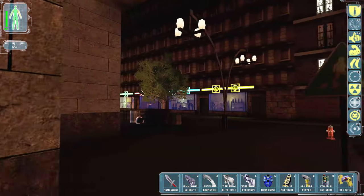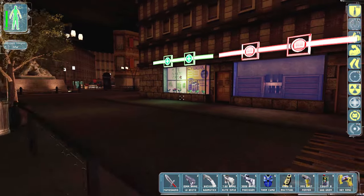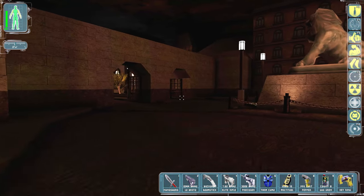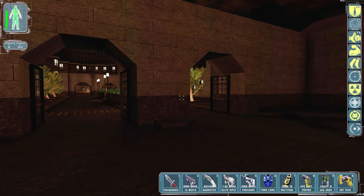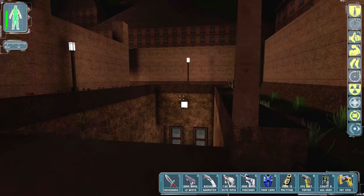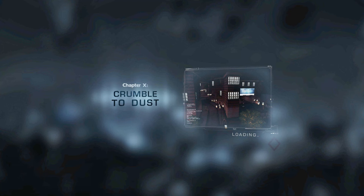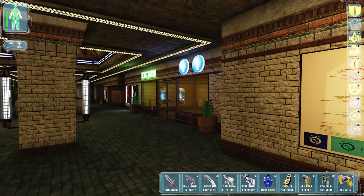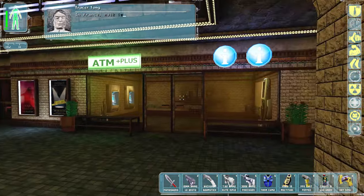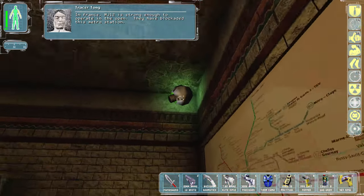I really wish I could disable this guy, because these doors are just not accessible at all. Maybe this is the way. There we go - we made it into the subway. In France, MJ-12 is strong enough to operate in the open. They have blockaded this metro station.